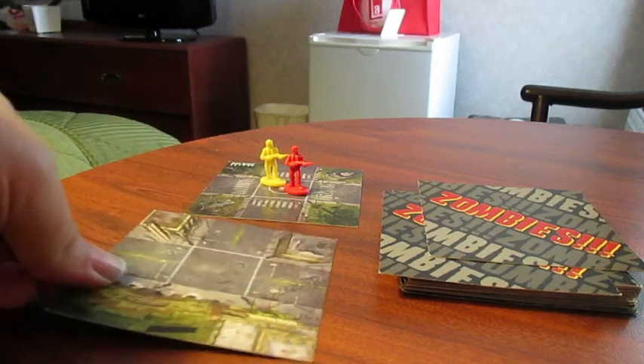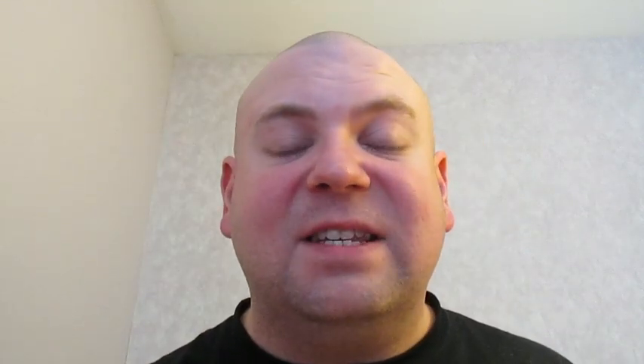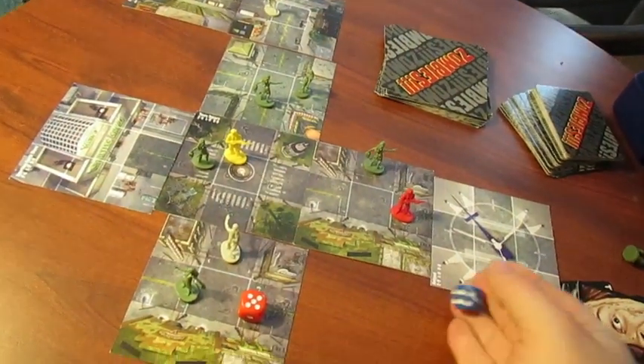One of the things about ZOMBIES! that makes it so fun is that it's always different. Every turn you put down a different part of the city, revealing a new area, different med packs and bullets to be found, and of course zombies! Somewhere in the bottom half of the stack lies the helipad. Once it's found, it becomes a race to get there first. Alive.